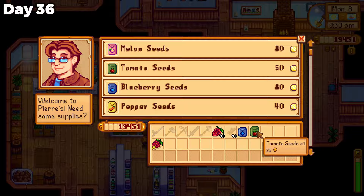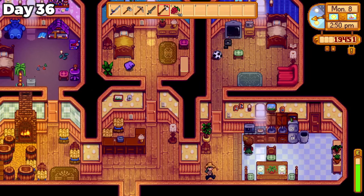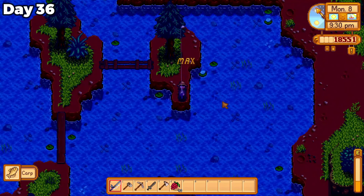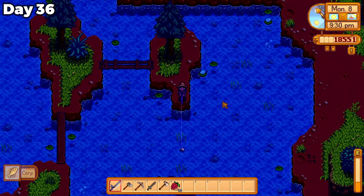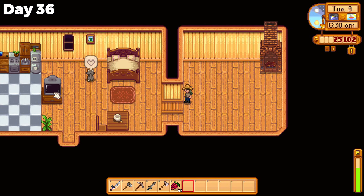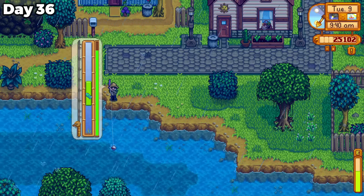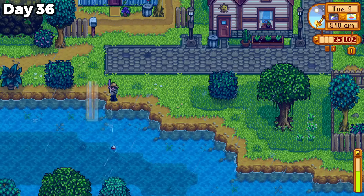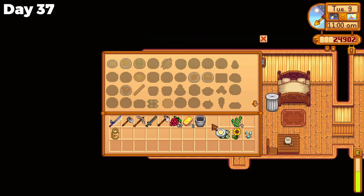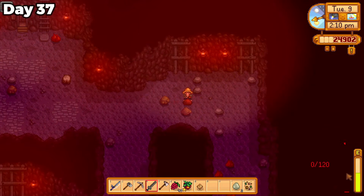I went to Pierre's to buy some community center seeds and wanted to buy some hay at Marnie's. She wasn't at her shop though, so I gave her a disappointing salmon berry instead and ended my day with some late night fishing. I woke up to an upgraded house the next day and rearranged some furniture. I went out in the rain to catch mostly algae in the town river, before finally hooking a shad for the community center. I cooked some maki rolls and fried egg in my newly built kitchen on day 37.